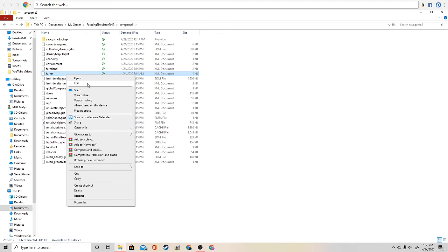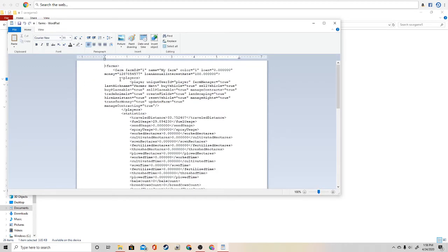Click Edit. See how it says money right here? I wouldn't worry about anything else — just the money. So what you guys are going to go ahead and do is you can change it to whatever you want. Keep these quotations. Go ahead and backspace out the money that's already there. If you guys are in debt in your game, this works the same exact way. This works for all of your saved games for FS19.